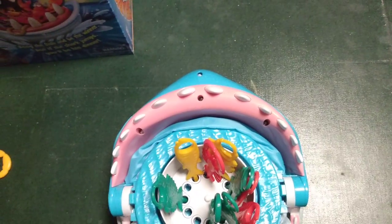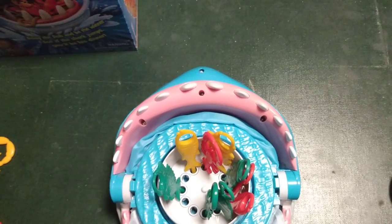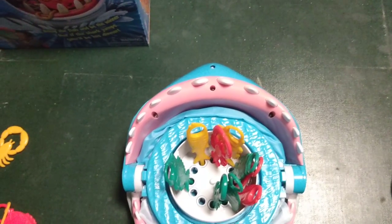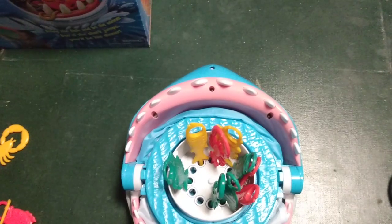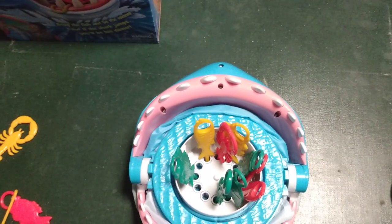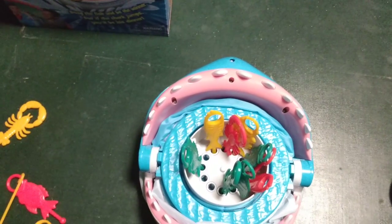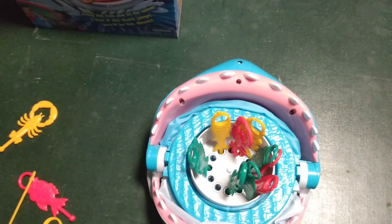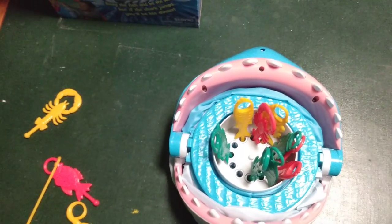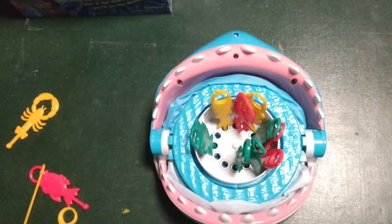On your turn, you roll a die to indicate how many sea creatures you need to catch. Using your fishing rod, hook one sea creature at a time. You can choose whatever sea creatures you'd like, but once you've hooked one, you must pull it up. If nothing happens after you catch all of your fish, the game continues. Or if you run out of fish, you put them back in and try again.